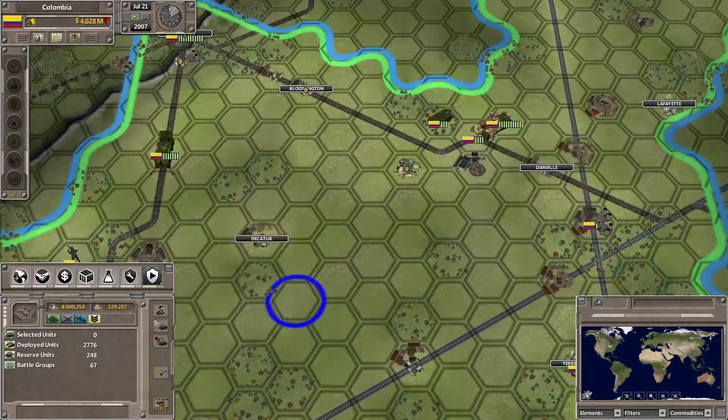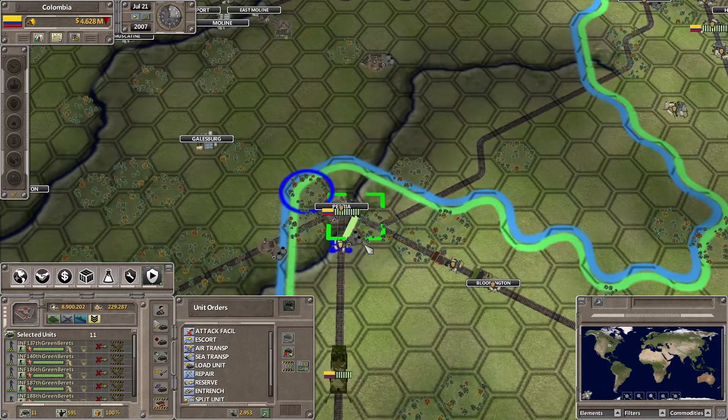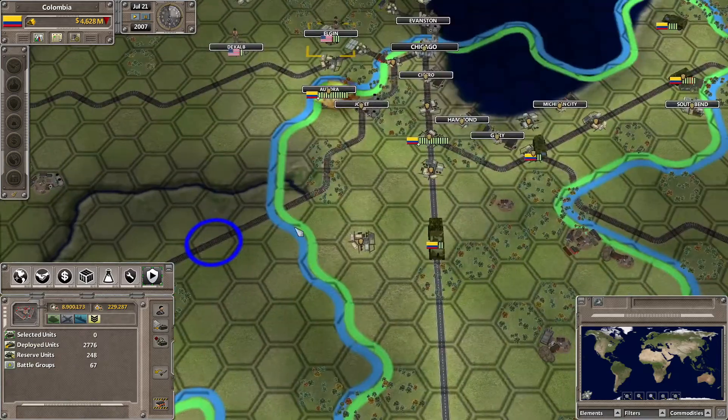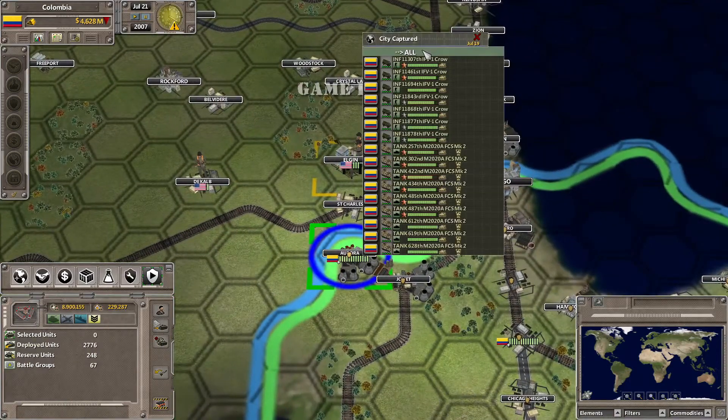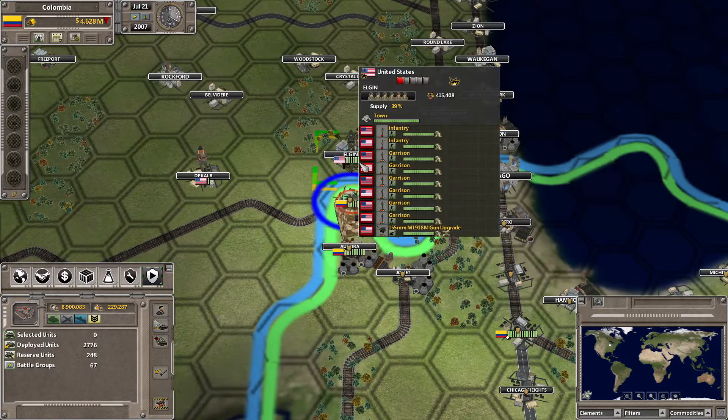These two can be sent for repairs. Not sure where the closest repair shop is — probably in Springfield. Let's go ahead and take the industrial complex there, and then these troops are probably good to move forward and destroy the garrisons in Elgin.